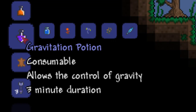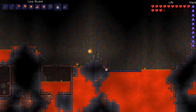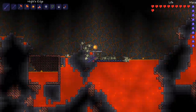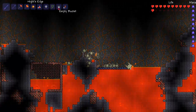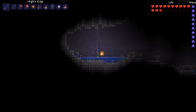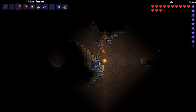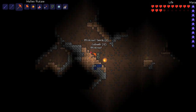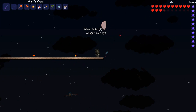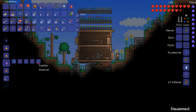The next potion is the gravitation potion and that is made from fireblossom, deathweed, blinkroot and feather. If you want to mine fireblossom you will actually have to go down to hell and it grows on ash. If you want to get seeds from it, the fireblossom actually needs to be submerged in lava or be right next to lava. The deathweed can be found in areas of corruption and the blinkroot anywhere underground. The harpy is found anywhere near the top of the world.